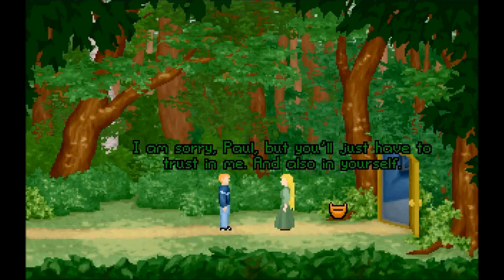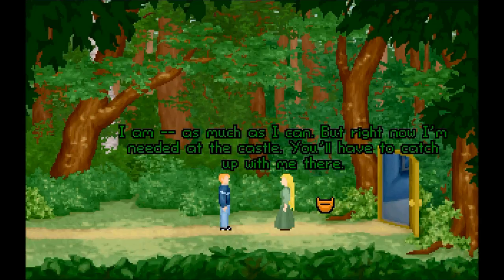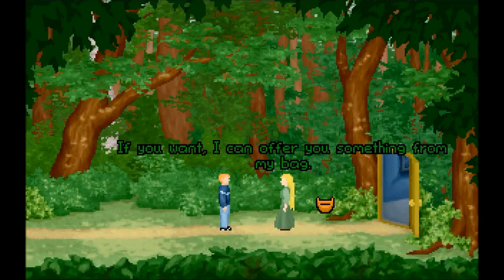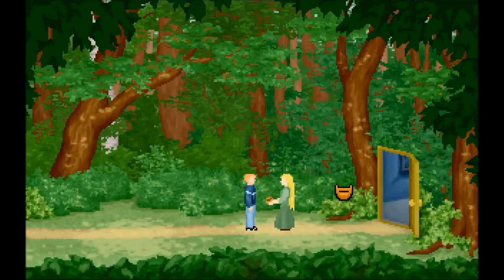I'm sorry Paul, but you'll just have to trust in me. And also in yourself. And now it's time you're on your way. I wish I could go with you — wait, you're leaving me?! I thought you were here to help me! I am as much as I can, but right now I'm needed at the castle. You'll have to catch up with me there. If you want, I can offer you something from my bag.